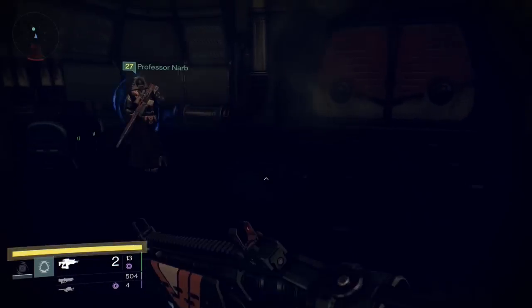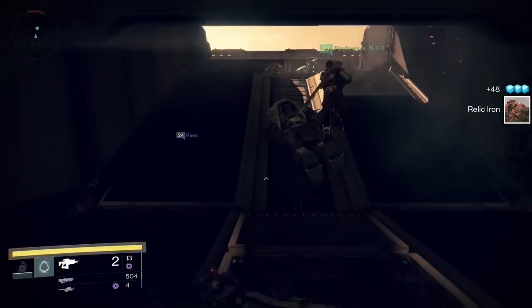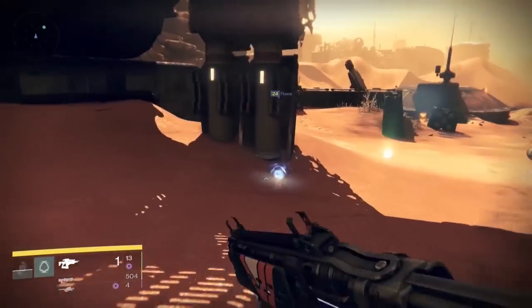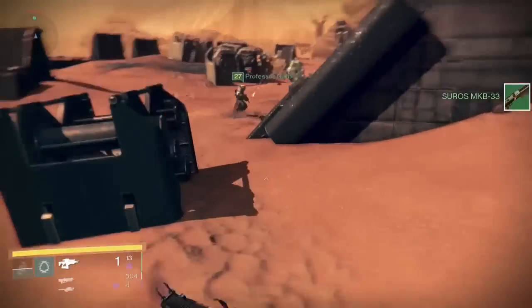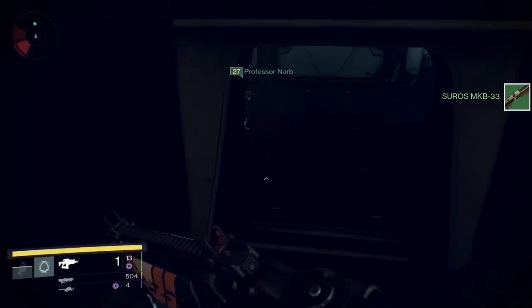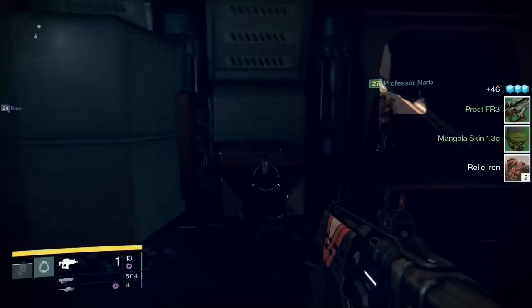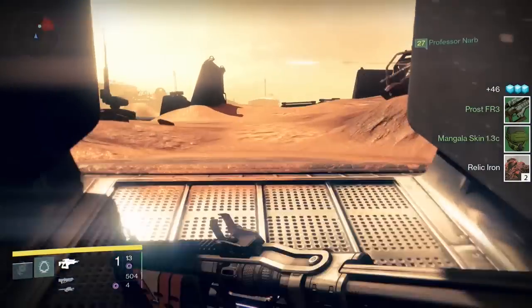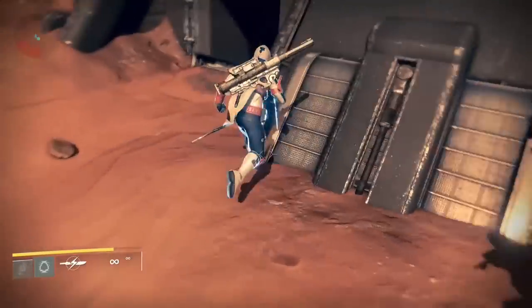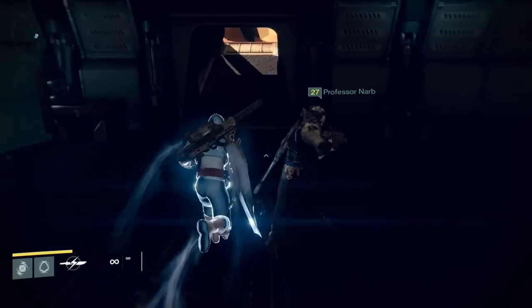Now if you get here and there are other people around, you're going to want to try to catch up with them and follow the route alongside them. Chests are specific to the zone rather than your fire team, so you'll get into situations where you're checking rooms and there are no chests spawning — that's because other people have already picked them up and on your screen they disappear.